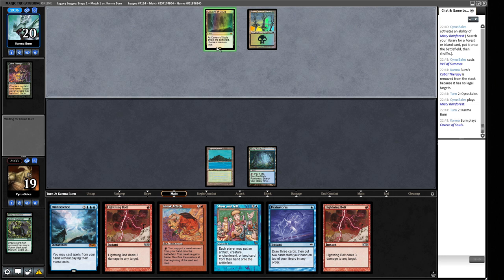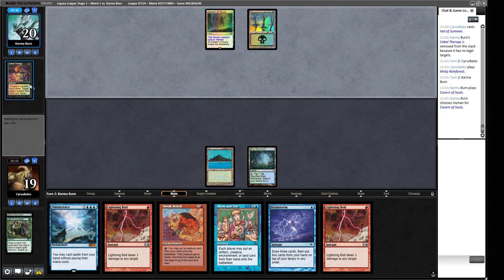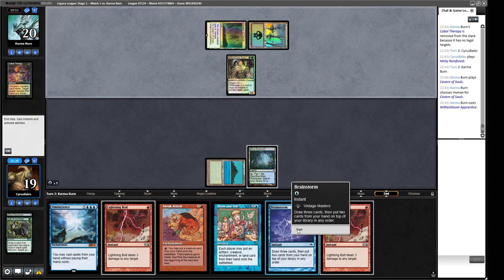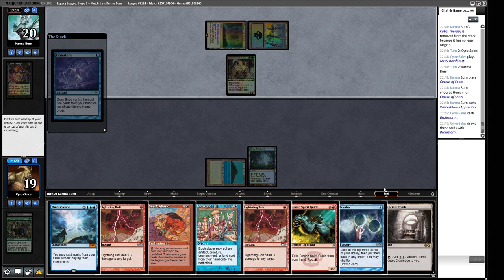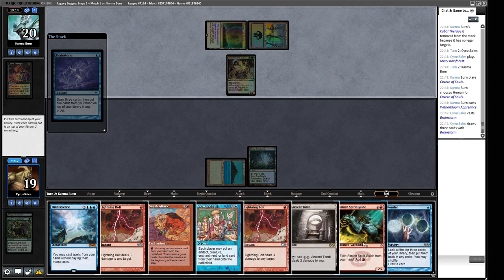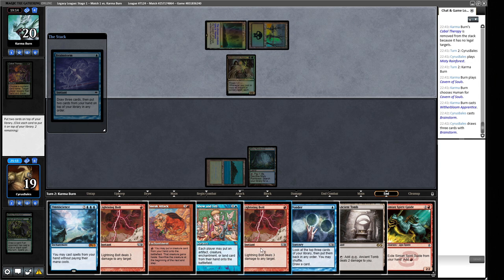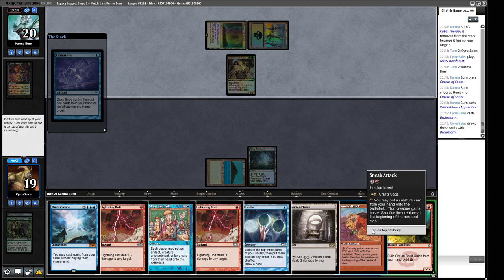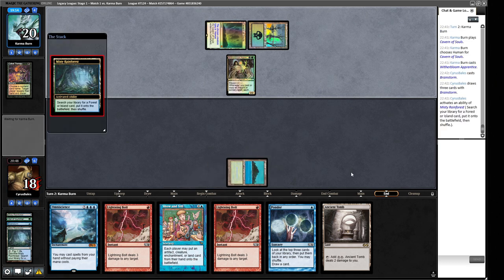We see a Swamp, then a Cabal Therapy. We sacrifice our fetch, get a Tropical Island, and cast Veil of Summer to protect ourselves. We draw another Lightning Bolt, and we Brainstorm to hide things if needed. We find a Cavern of Souls naming Human — so they might be running the Witherbloom and the infinite-guys setup. At end step we cast Brainstorm and find a Ponder. We don't need two Lightning Bolts or the Sneak Attack if we have Omniscience, so we put the right pieces on top.